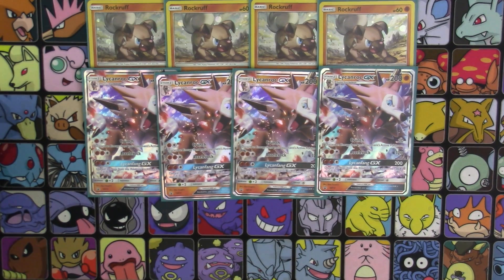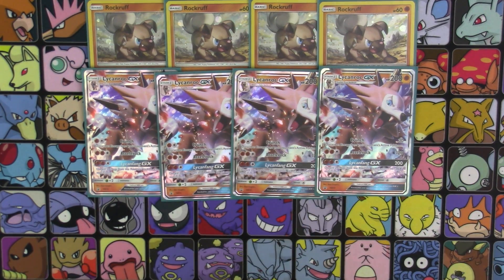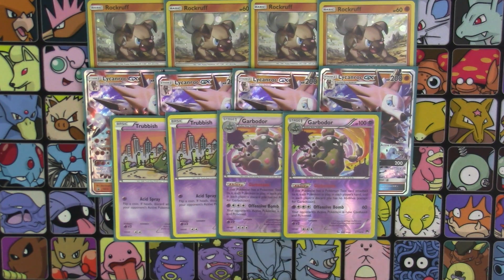So definitely a lot of things you can do. This is mainly energy denial, but there's other things you can do with the deck too — you don't have to base it around energy denial if you don't want to. Next up, we've got two copies of Trubbish and two copies of Garbodor. Since the main focus of the deck doesn't rely on abilities, we can run Garbodor in here to just shut off our opponent's abilities, giving us even more of an edge. So we've got energy denial and ability shutdown. That's just nasty.